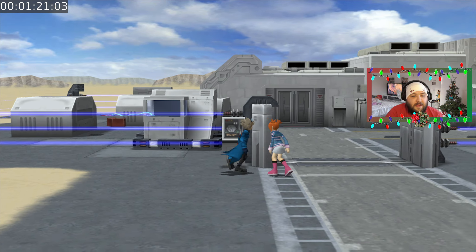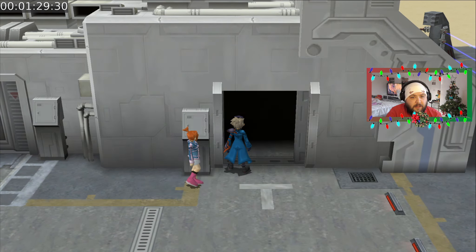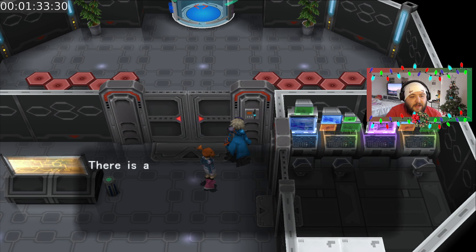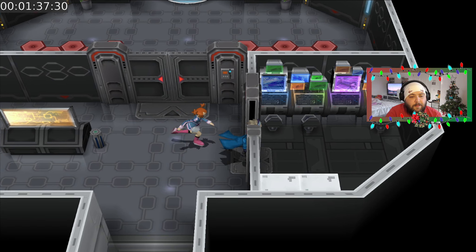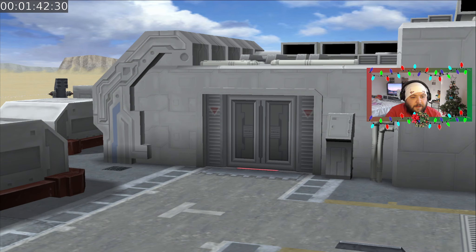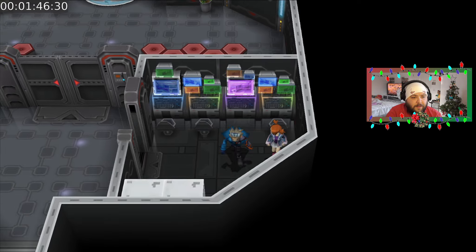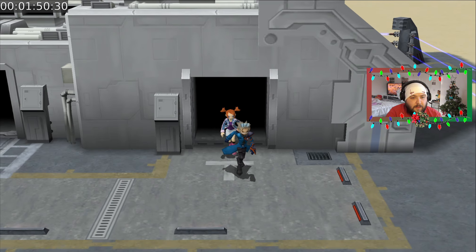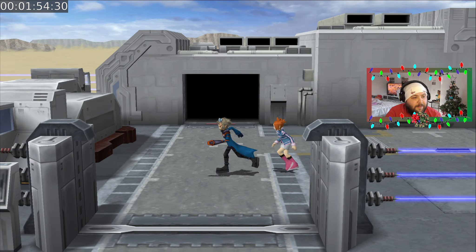Now we need to go in this section first — we can't go into the other section, we have to go in this section first. As you can see we can't get through, we need a key which we do not have. But if we go in here, we can activate the shutter switch which will then open that door. I do remember that.